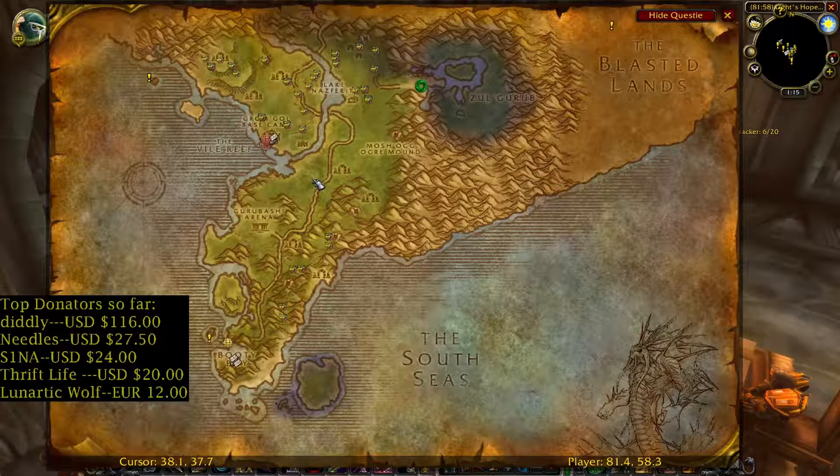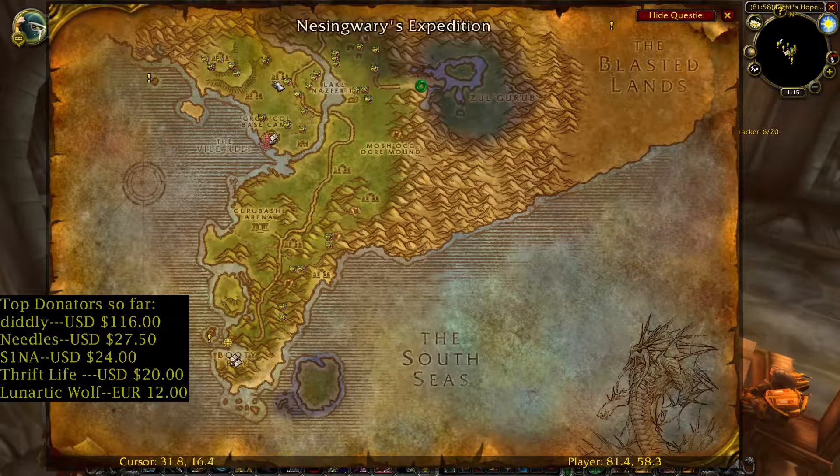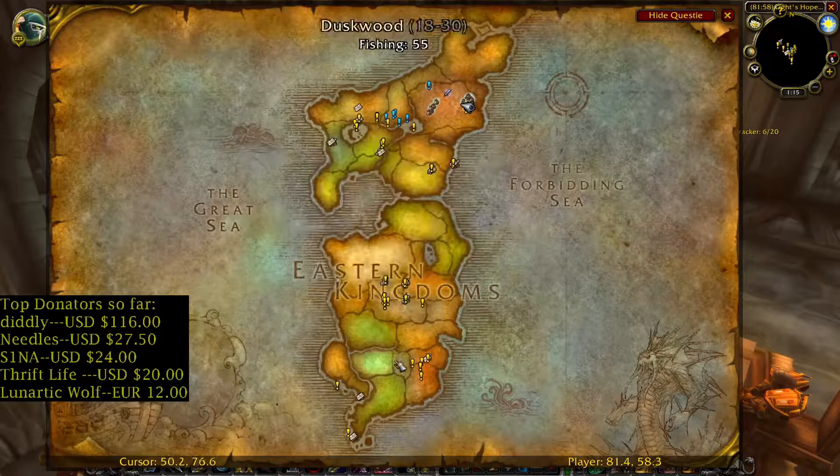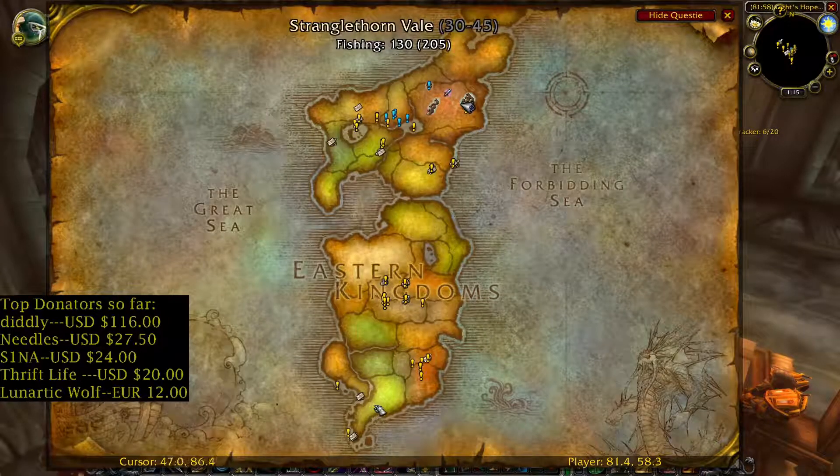Fade Leaf you can find in Stranglethorn Vale, northern part and southern part. Looks like the northern part is best — you make circles, start let's say here, cross the bridge, check out through the city, then again here, this area. That's the northern part of Stranglethorn Vale.